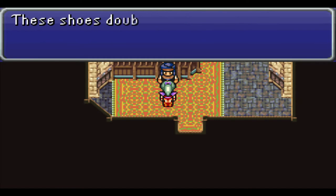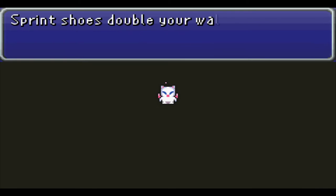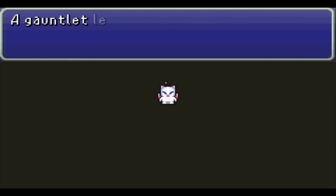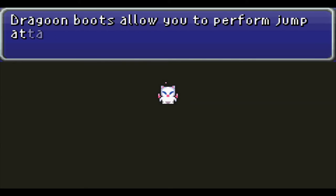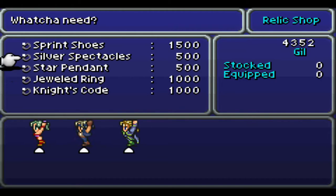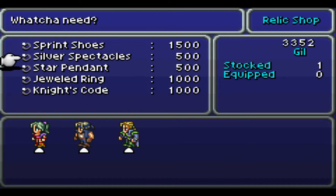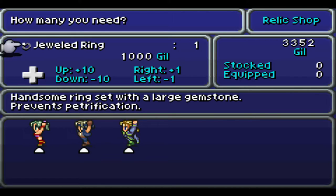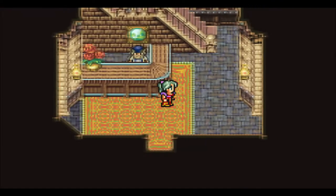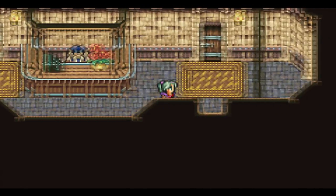You can gain all kinds of abilities by equipping relics. These sprint shoes double my walking speed — though apparently they lower your intelligence. An NPC explains: sprint shoes double your walking speed, a gauntlet lets you hold a weapon with two hands, a knight's code makes your shield protect others in combat, and dragoon boots allow you to perform a jump. Sprint shoes and knight's code we can actually buy here. I'm going to buy sprint shoes for future use, a star pendant, and a silver spectral. This is not the bar — it's the inn.